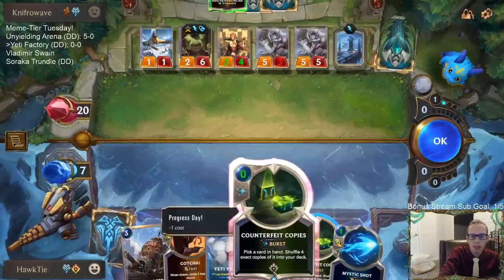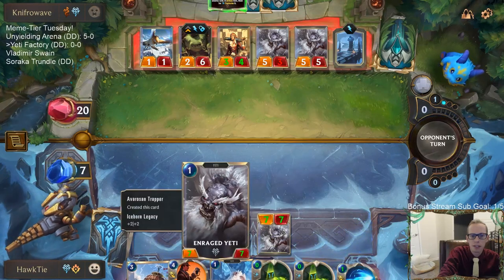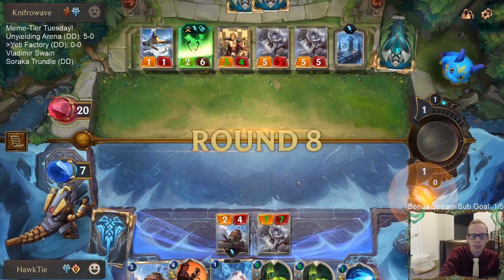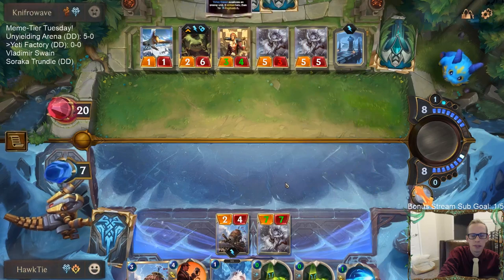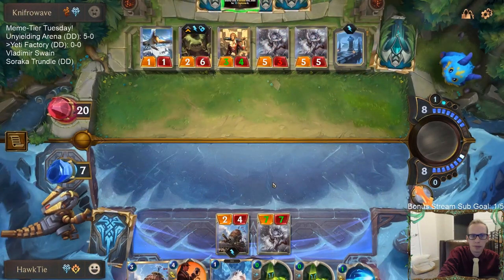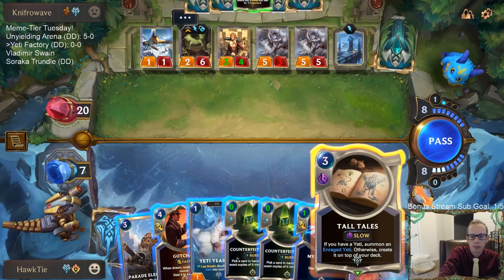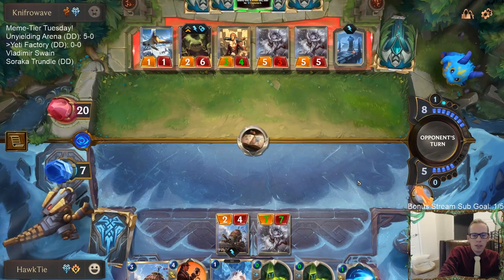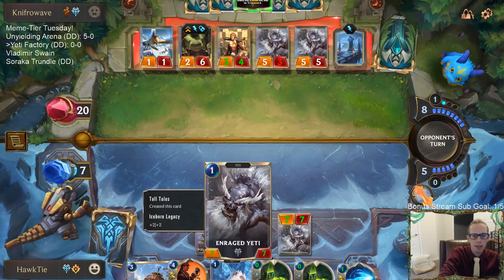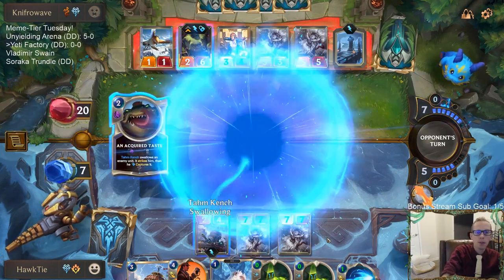I should have done that first — forecasting this Enraged Yeti. Oh, punish. That'll summon another Enraged Yeti, and as you can see, they'll always be 7/7s.